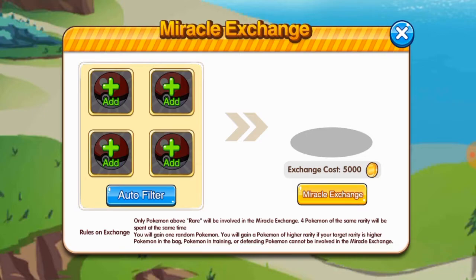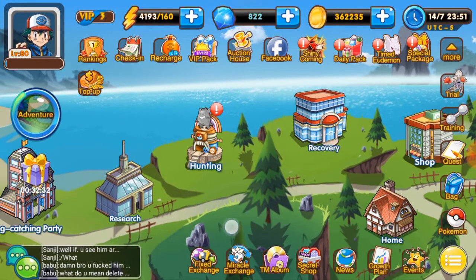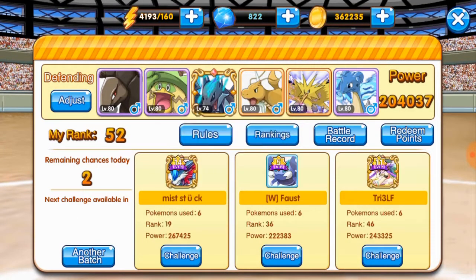There are a few things you need to do before being able to do a Miracle Exchange. The Pokemon needs to become available for you to use. So if there's a Pokemon you're not finding that you want to exchange, there are only a few places it can be. Working from left to right, we start with competition — make sure that the Pokemon you want is not in the defending team.